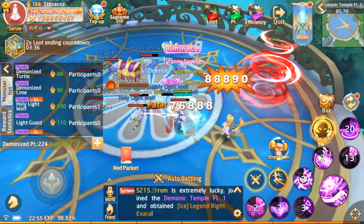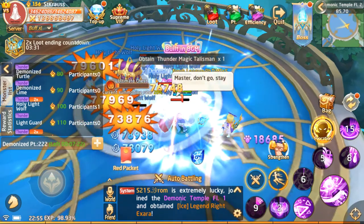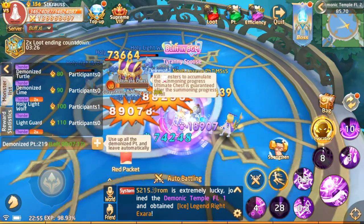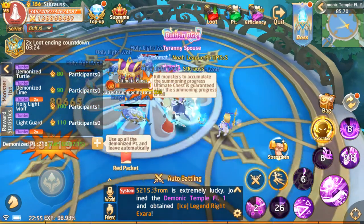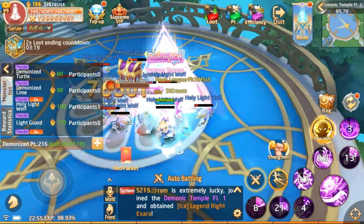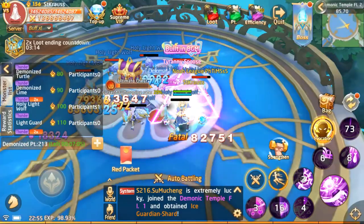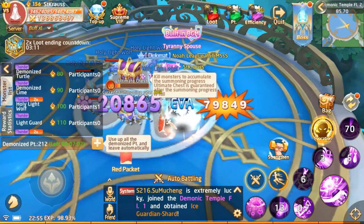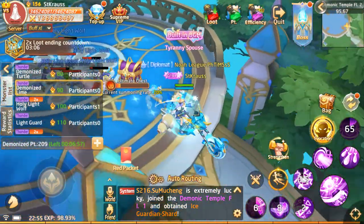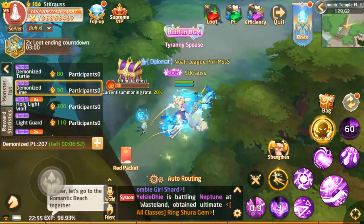You'll notice that it's taking me a long time to kill these mobs — that's because I'm suffering a damage penalty. So even though I'm at the Holy Light Wolf floor which gives me a two-times drop rate, I'm killing them slowly. That's why it's not worth it. Let's go to the demonized line instead, where there's no other participant, and see what the difference looks like.